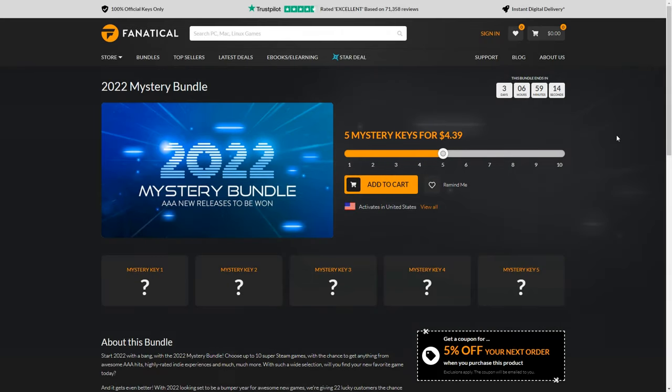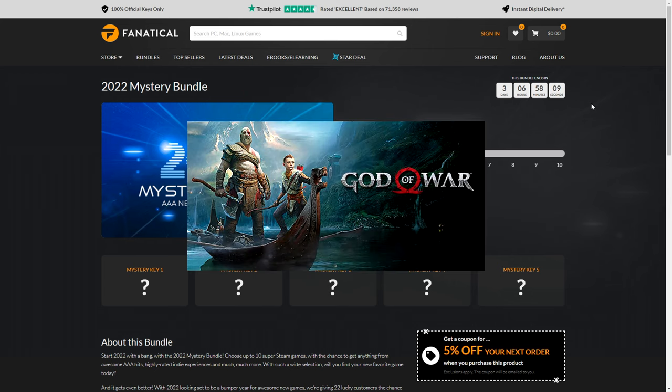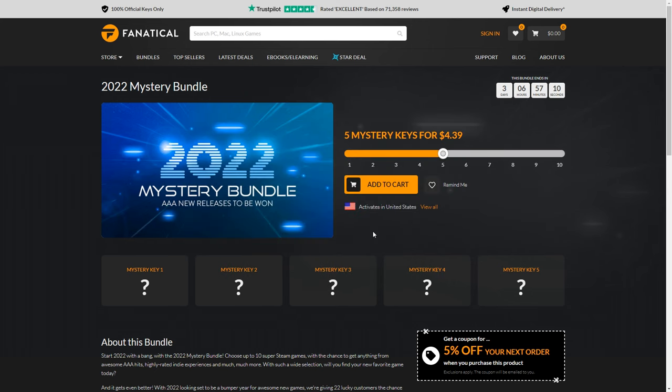Today I'll be opening up five different mystery Steam game keys on this website called fanatical.com. The games you can win in this mystery bundle range from Beast Simulator and Torchlight 1 all the way up to Monster Hunter World and God of War. I'll be unboxing these games one at a time and trying each for a couple minutes just to get a feel for the quality of games available.